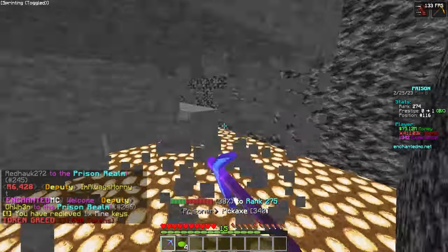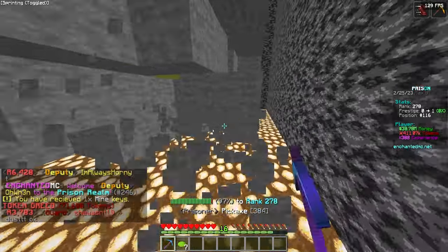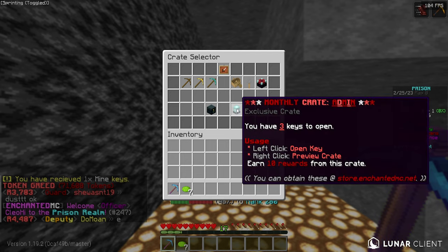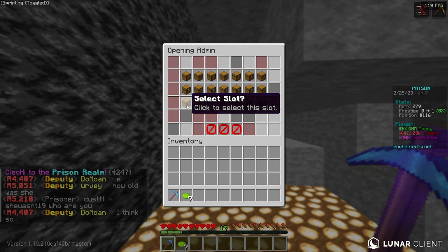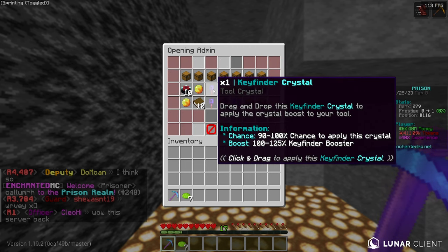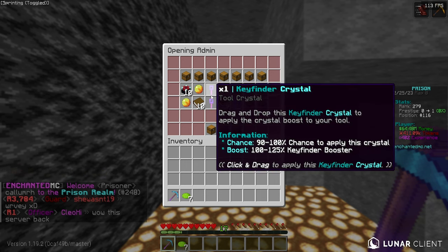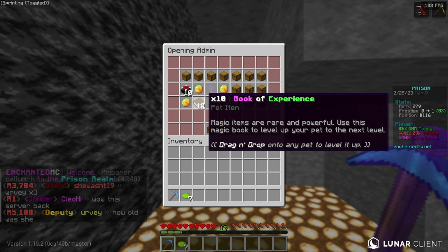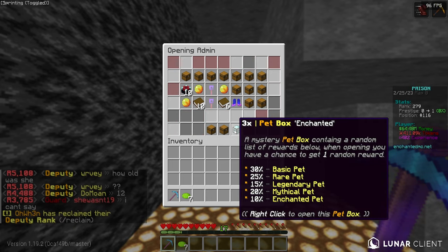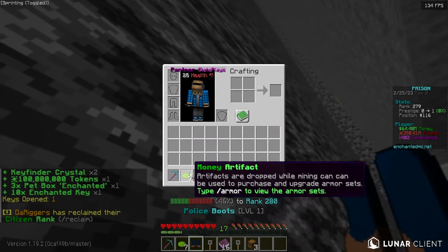To start out this series I want to open one February crate and one admin crate — I got to spoil myself a little bit if I'm giving y'all one. We got nine rewards: it looks like we got a lot of stuff — police boots which are definitely going to be overpowered, a ton of tokens, key finder crystals, booster enchants, and our final reward is 3x pet boxes. What a start!